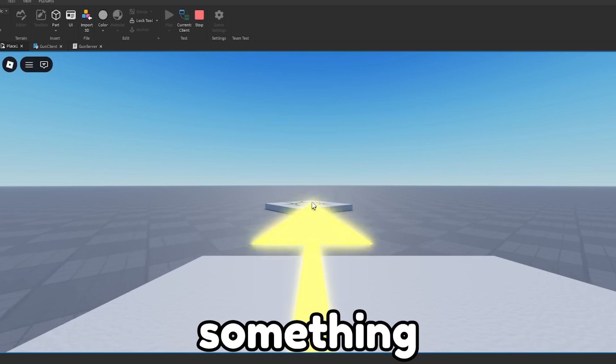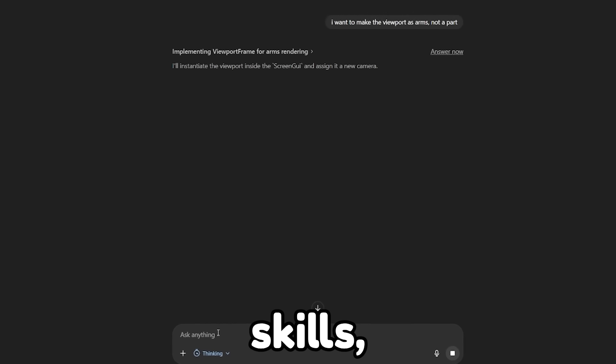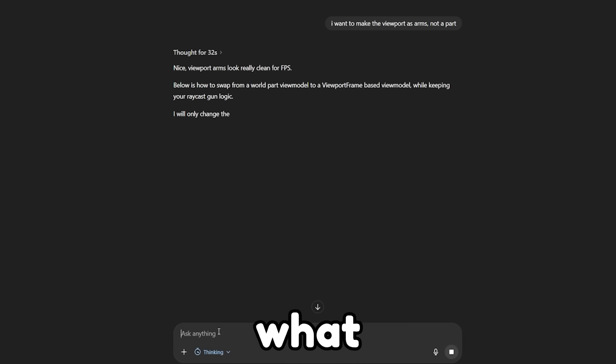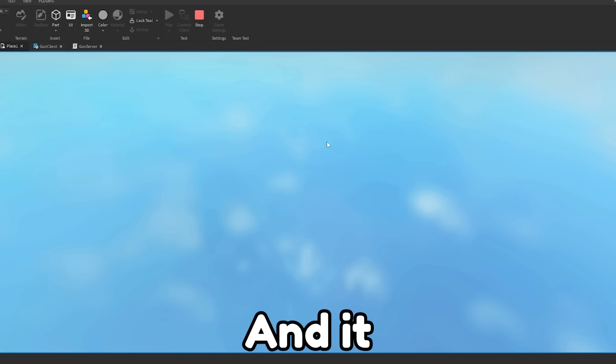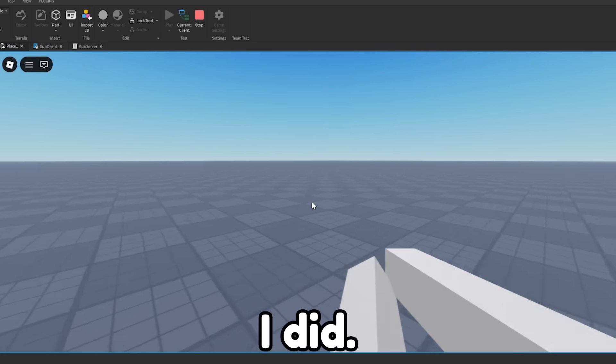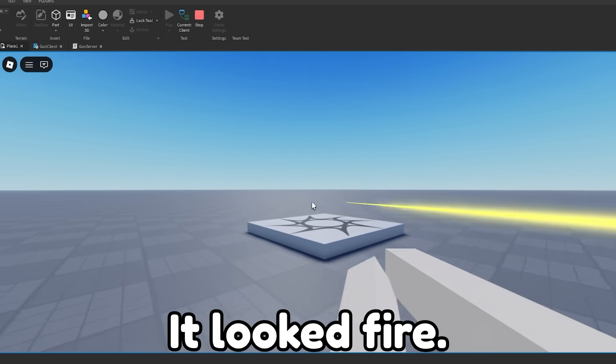It actually does shoot, and there is something on our screen that kind of represents a hand. And with my insanely good prompting skills, I told ChatGPT to make the viewport arms instead of a part — and I don't really know what I meant by that, but it did give me a script. And it actually worked. Then I realized all I had to do was just flip the arms around, and yeah, this is what it looked like. It looked fire.